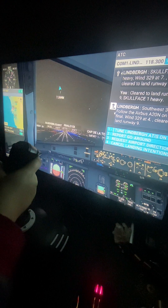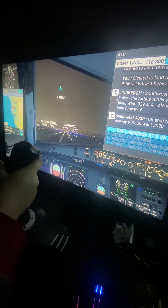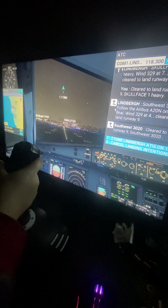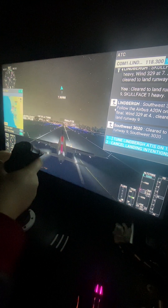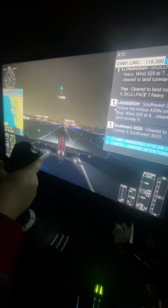60, 50, 40, 30. Cleared to land runway 9, Southwest 3020. Alright. Disengage your reverse thrusters.